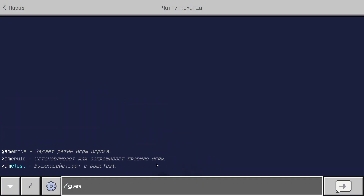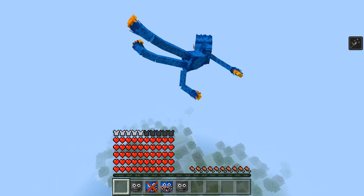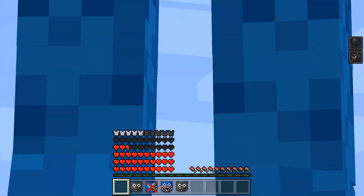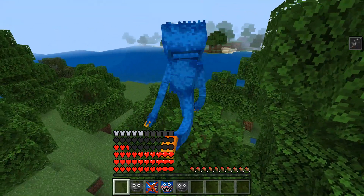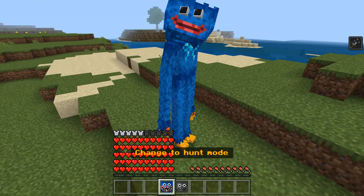You also have a really cool falling animation. If you fly really high and then switch to survival mode, you'll see the cool falling animation. I didn't die because I have a lot of HP.